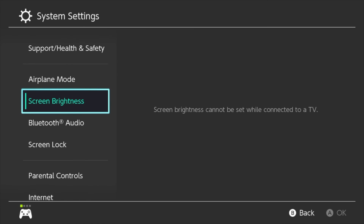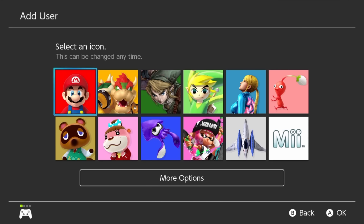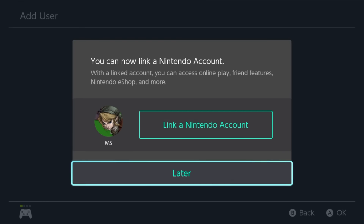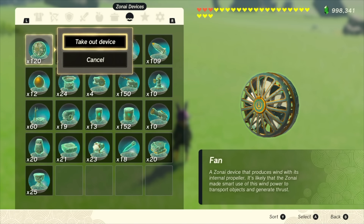If you do start a new file for this, I highly recommend that you create a new Switch profile instead of starting over your main file. While this isn't currently possible on a completed save, I and others have theories on how this could be applied to a completed game, so don't write off your main save just yet.